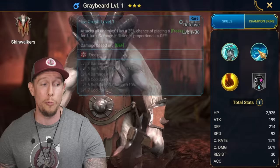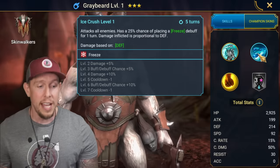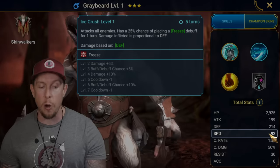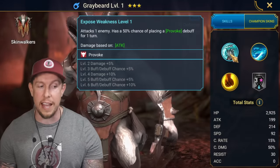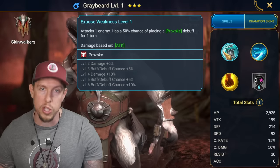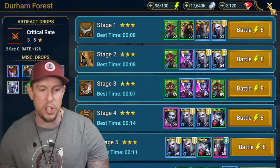Greybeard is a really solid champion; however, you do need to build him with accuracy. He does have fairly low base speed. So for stat priorities, I would start with accuracy to land the freezes and provokes, then add a little bit of speed, and try to get his crit rate close to 100% because he can put out some decent damage for a defense-based champion.